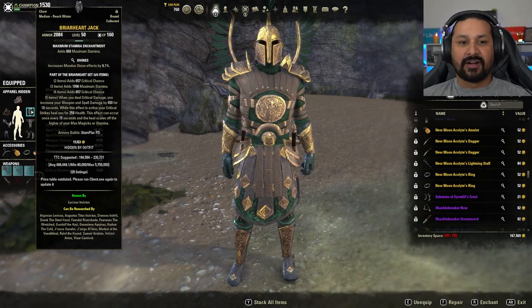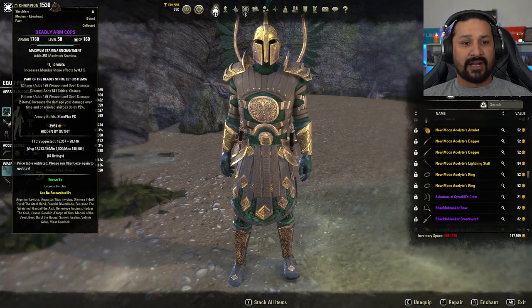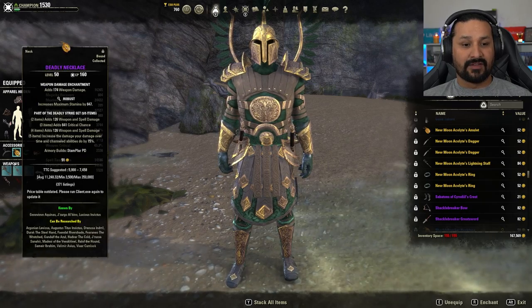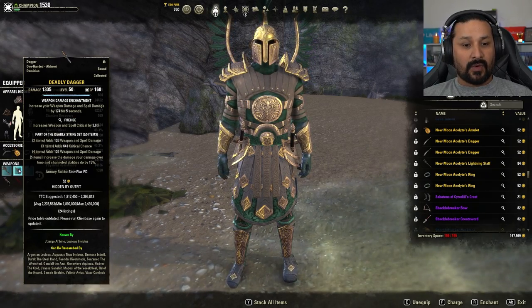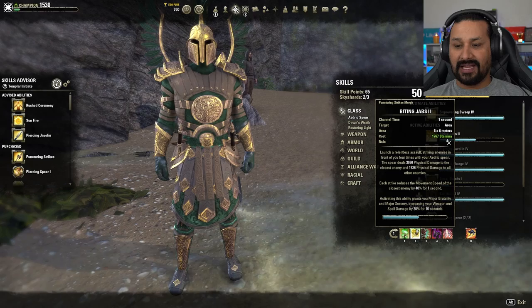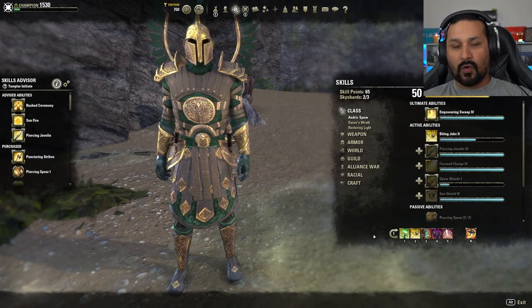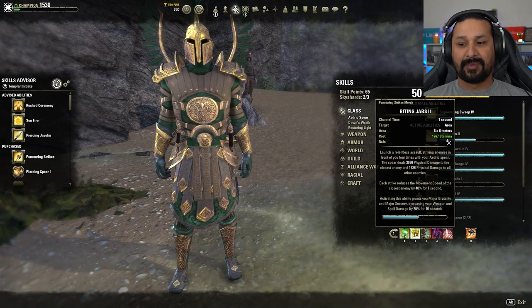I'm not sure what I'll replace Briarheart with yet. I am running Deadly on the shoulders, jewelry, and weapons, which increases damage to channeled abilities. My main spammable is Biting Jabs — this is a Stamplar after all — and Biting Jabs is considered a channeled ability, so Deadly buffs it.